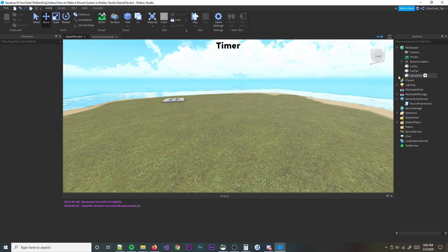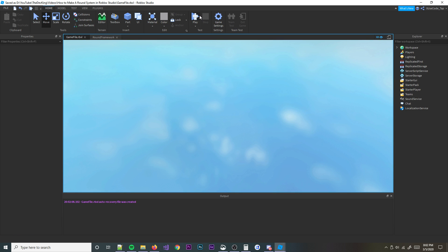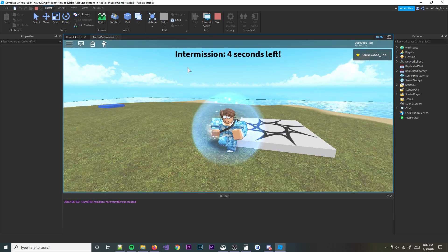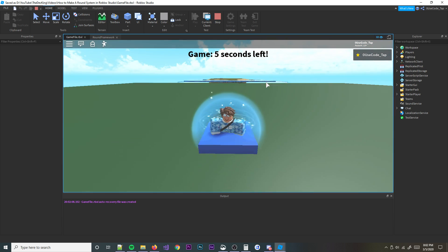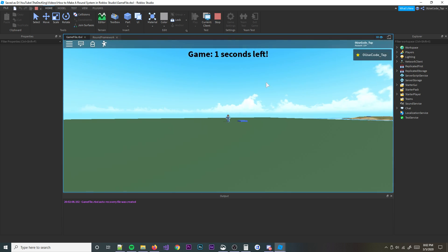Welcome back to a brand new video. In today's video, I'm going to teach you guys how to make a custom timer system. Let me show you what I mean. As you can see, I'm going to start my game right here. It says intermission, three seconds left, two, one — and we are now in the game. There's nothing much here, but it is a timer system. That's how it works.